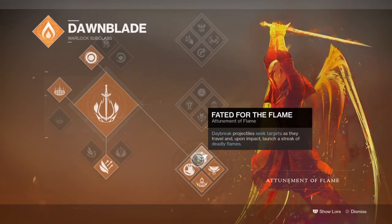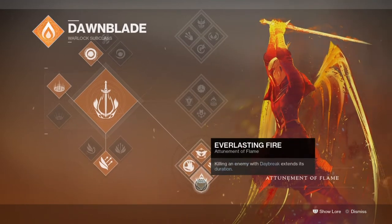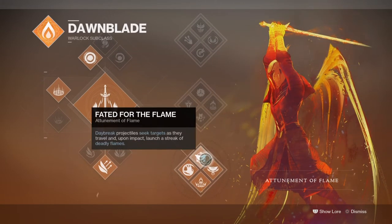In this tree, the perks we will be making use of are Fated for the Flames, Everlasting Fire, and Igniting Touch. With Fated for the Flames, this will come in handy once we're in a super — fiery streaks of flames being produced the moment it hits the ground means we can nab multiple targets at once, which will produce more rifts upon deaths, and allow us to produce a vast number of rifts wherever we go.